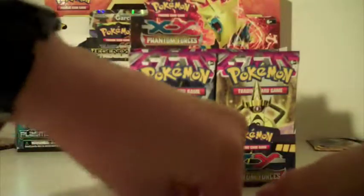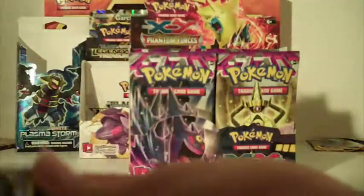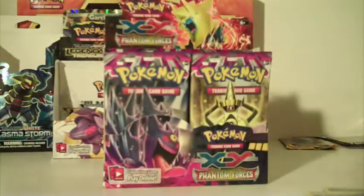Let's go to another Aegislash pack. I keep ruining the code cards - sorry, but you cannot get code cards in mint condition from me. We have Tyrunt, Krabby, Sphero, Yanma, Roller Skates, and the rare is Bronzor.